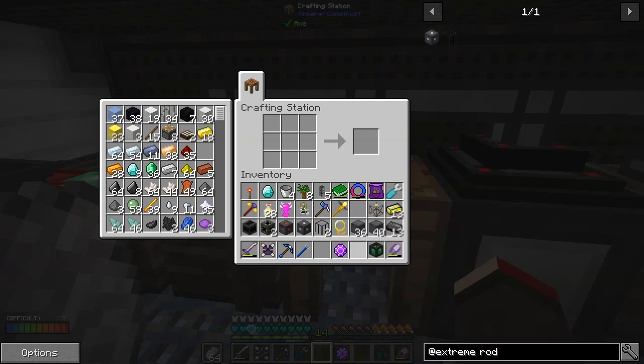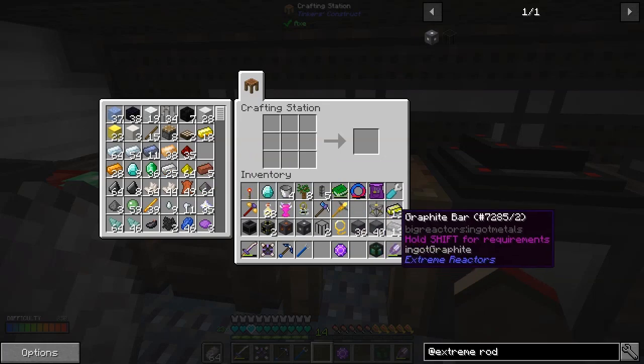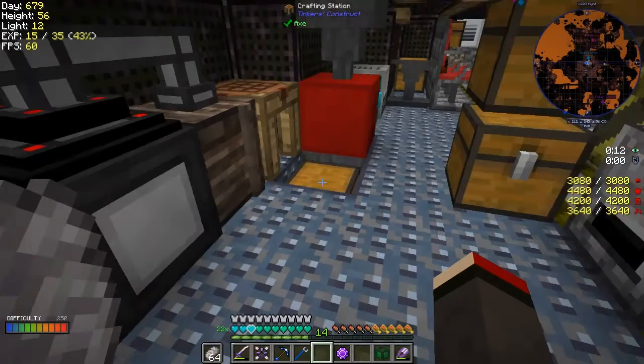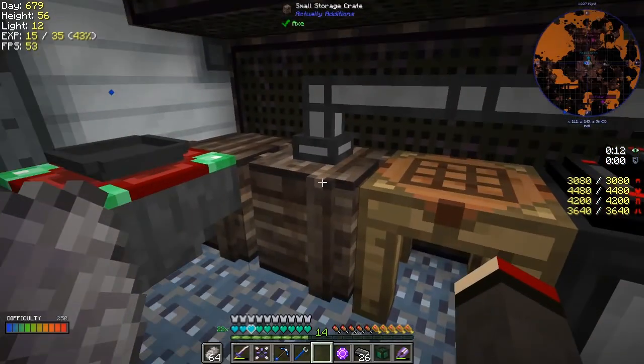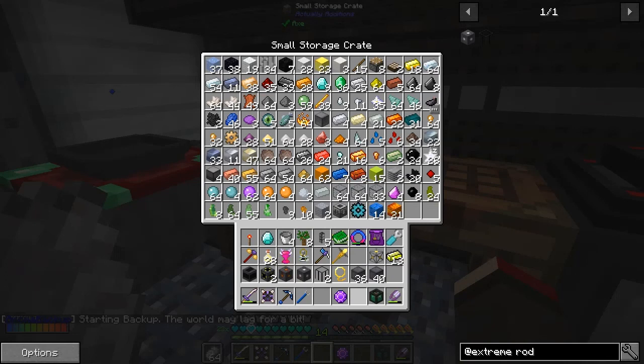We need 80 casings. How many casings have we got? We're 20 short by the looks of it. Okay, so I need to make some more casings. Hopefully we have enough stuff - I think we've got enough graphite ingots. There are 26 in there anyway. Let's try that then.